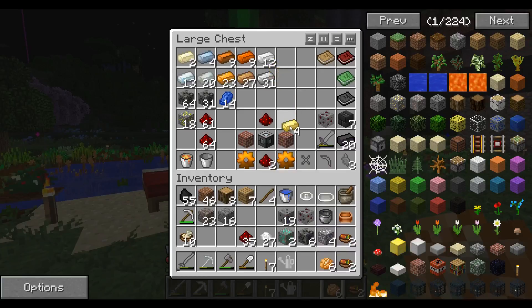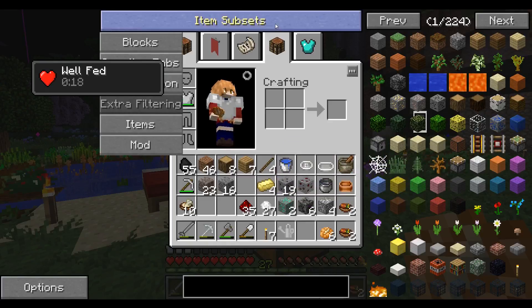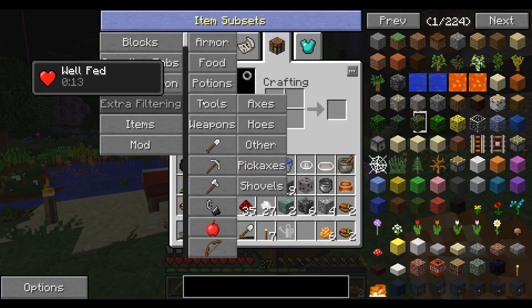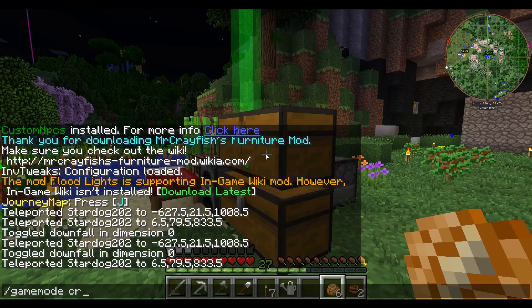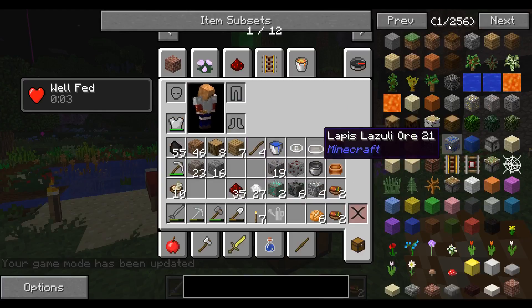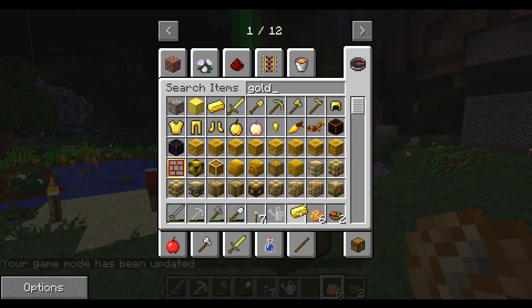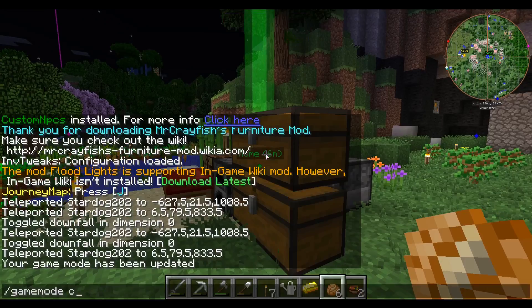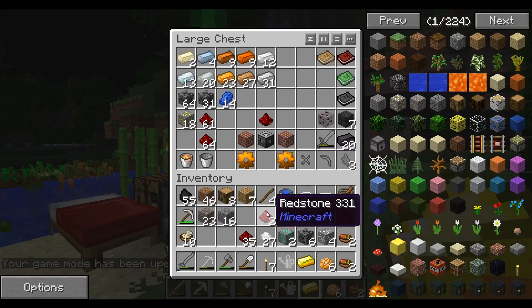I don't think that was very fair, so you know what — I'm gonna go into creative mode because I don't think that's very fair. I didn't even know it worked like that. We're just gonna pretend that didn't happen and grab one gold. I'm letting you guys see this because this is the way I play.